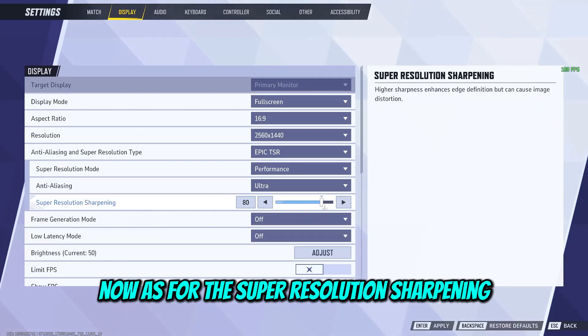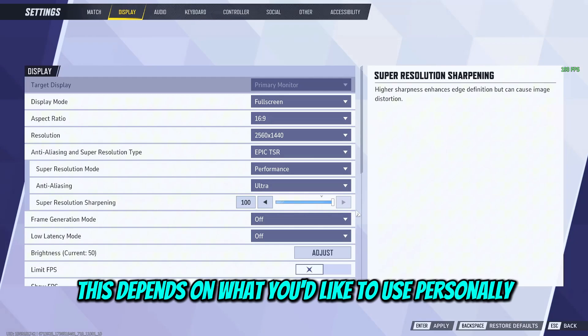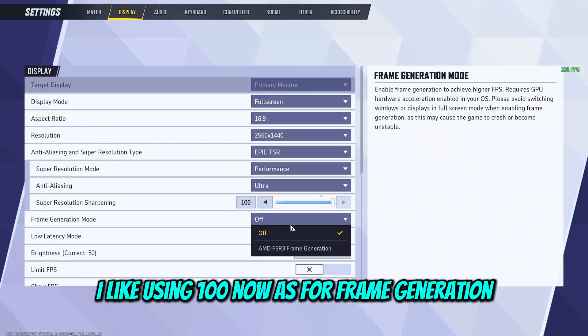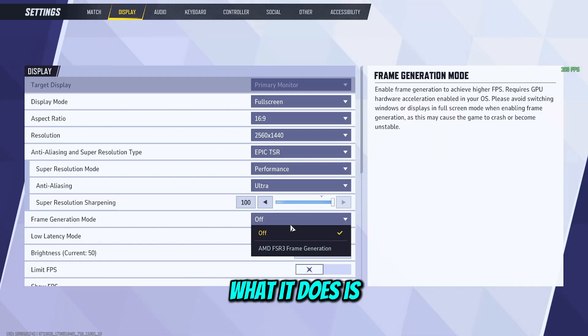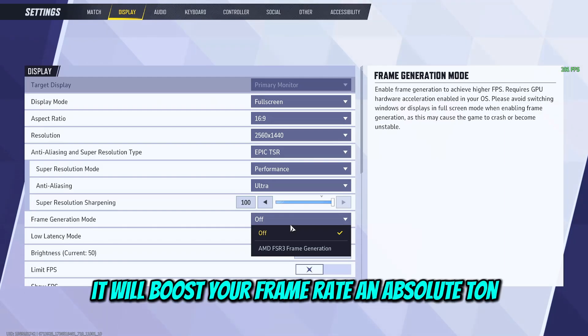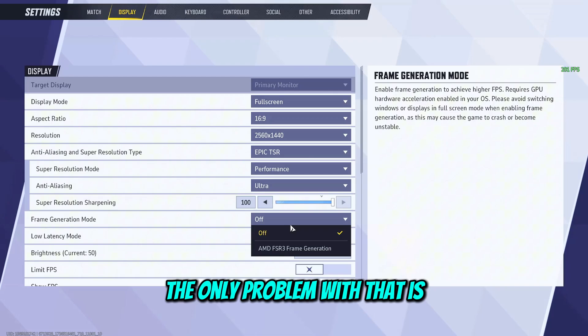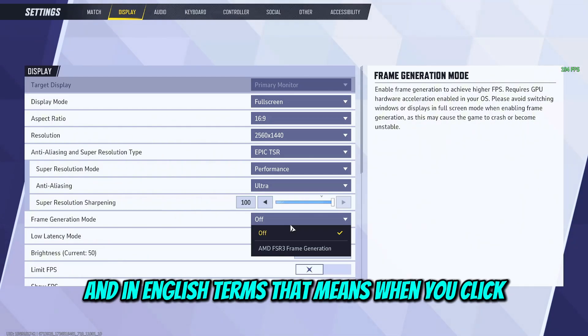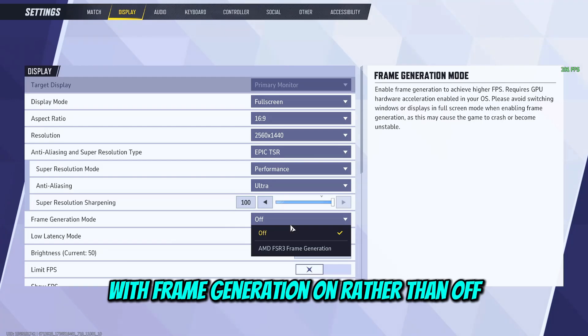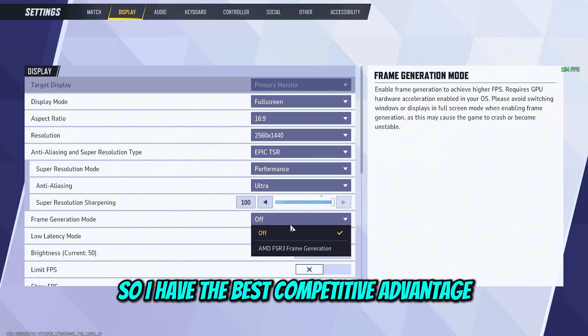As for super resolution sharpening, this depends on what you'd like to use — personally I like using 100. As for frame generation, if you don't know what it is, basically just keep it off. What it does is boost your frame rate a ton, but the only problem is it will almost double your latency. In plain terms, when you click there's going to be double the delay with frame generation on. So I keep it off to have the best competitive advantage.